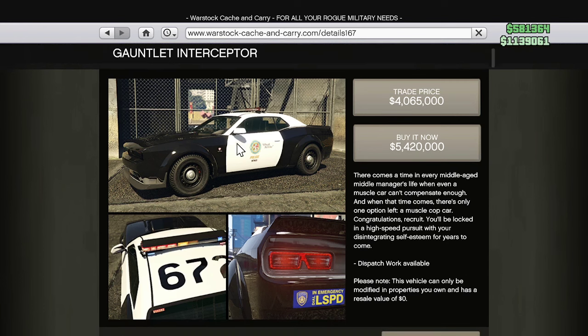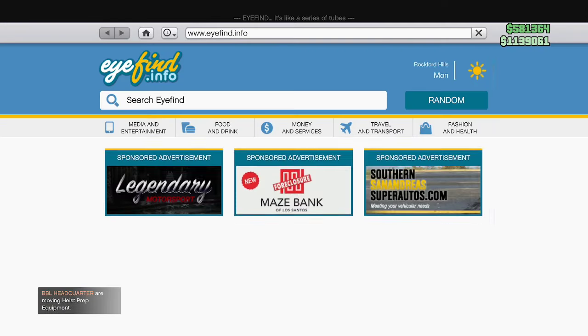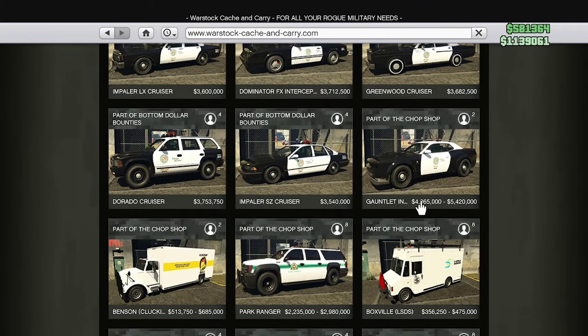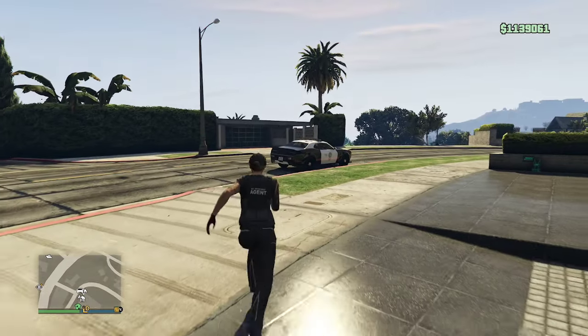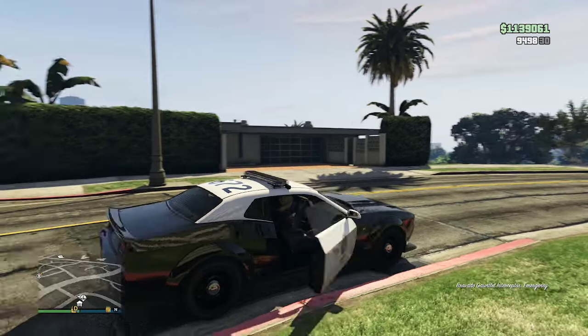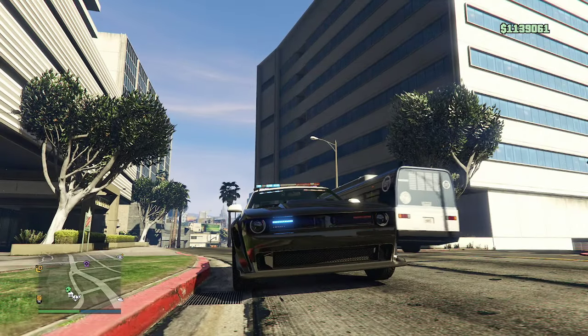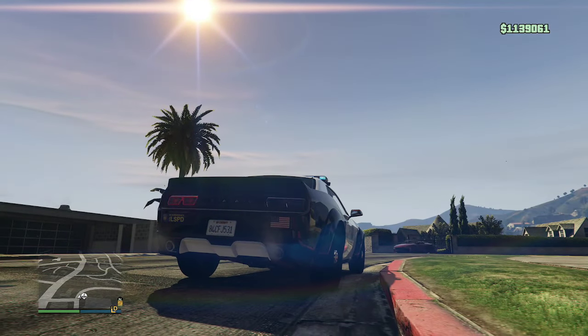For this build, the vehicle you're going to use can be found under War Stock Cache and Carry — it's the Gauntlet Interceptor. It's based off a 2018 to 2024 Dodge Challenger SRT Hellcat. It's a two-door police car that looks and sounds like a Challenger. The trade price is $4,065,000, while the full purchase price is $5,420,000.